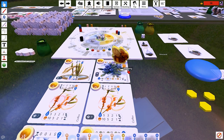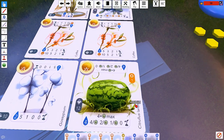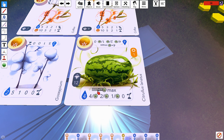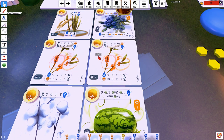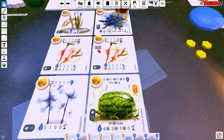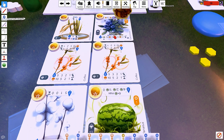We have a watermelon field and a blueberry field. These plants sometimes produce honey, and in addition they require pollen to grow in order to become scorable. You can see there's pollen distributed over the fields. We need to collect the pollen, germinate it, and distribute it onto the watermelon and blueberry for them to be scorable.